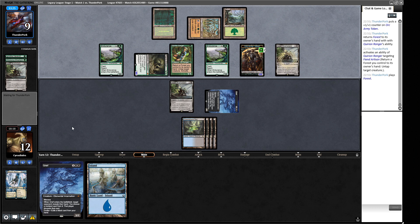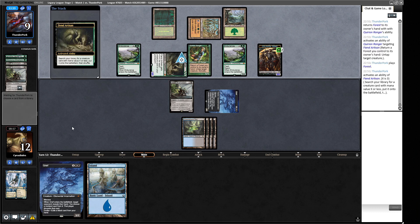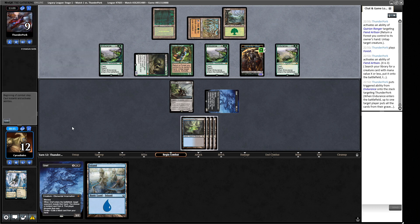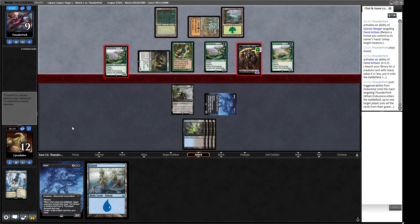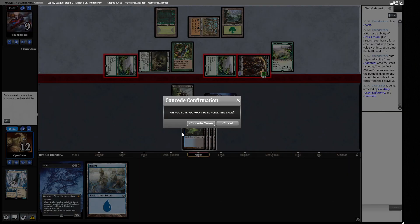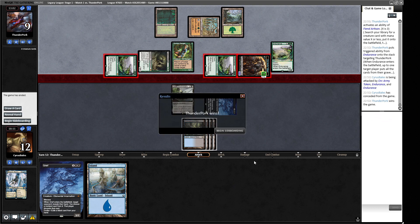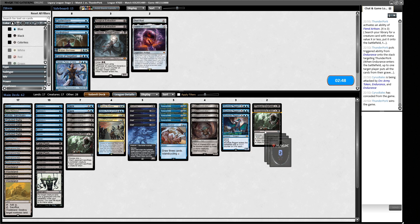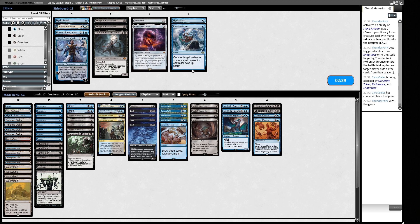For sideboarding: Plague Engineer to sweep up mana dorks, more removal is helpful, Dress Down has uses in this matchup, Flusterstorm to counter Zenith and Natural Order. We're better off with hard counters. Daze isn't that useful here and we probably still need Forces to strip Natural Order plays. Narset can probably come out. Bowmasters is fine since they have so many X/1s. Borrower is fine but not exceptional - we trim one. Sheoldred's Edict can deal with Attractor while Bouncing isn't necessarily the most useful.